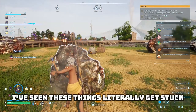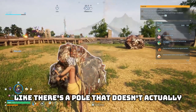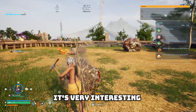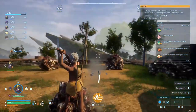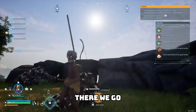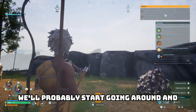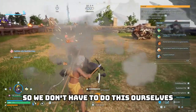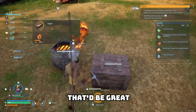I've seen these things literally get stuck on thin air — like there's a pole that doesn't actually exist that they can't walk around or through. It's very interesting. Other times their AI seems fairly impressive. After the sun hits around this rock here, we'll probably start going around and looking for more of those tombats, so we don't have to do this ourselves. Because if we can get them doing all of our dirty work, then that'd be great.